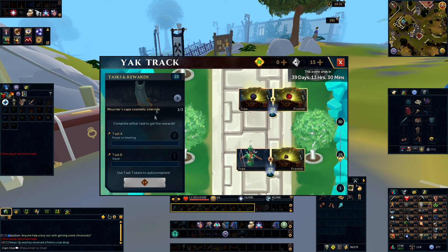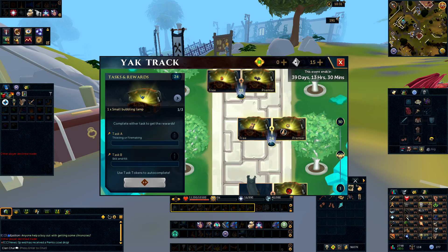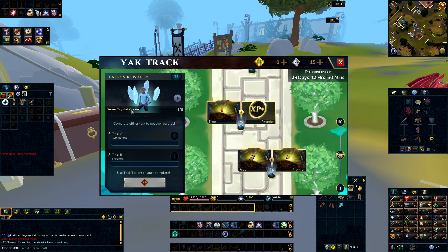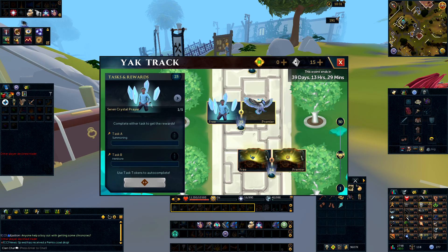Level 23 gives you a Mourner's Cape Cosmetic Override plus Pulse Cores and Cinder Cores. The task is Prayer, Smelting, or Slayer. If you're doing lots of Slayer that's obvious, but for speed, Prayer is one I'll always go for on the Yak Track — you can literally just bury big bones, which is really, really quick. Level 24 is Thieving, Firemaking, or Skill and Kill — I tend to go with Firemaking because it's pretty AFK and quick. Level 25 gives you the Seren Crystal Prayer emote and Nelly Owl Pet — a big milestone with 2% more Agility XP and 1,000 Oddments. For this task, Herblore or Summoning are both fairly similar in time, so it's up to you.